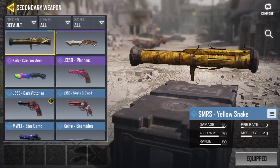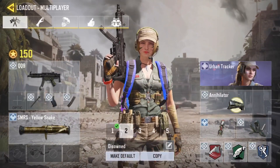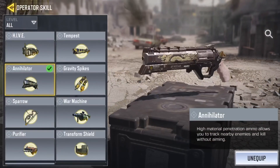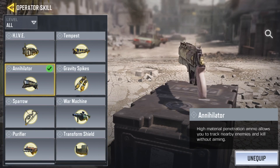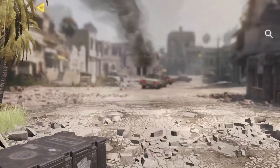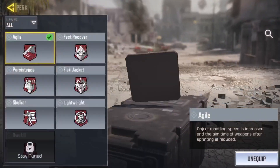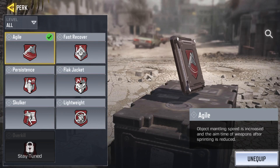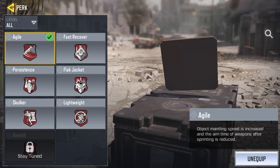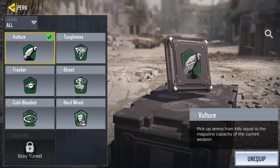If we go to our secondary here, we just have an SMRS, just to pop cars and whatever — not really much to that. And then we have an Urban Tracker skin on, that's from I think season 5 or season 4, I can't remember. We have an Annihilator here, this is really fun to use, it's just so good. And then we have a Tripmine — I don't really use the Tripmine itself, but I do just equip it to run faster. And then we have a Trophy system, that's just to stop grenades and SMRSs coming towards us. We have an Agile here, just so we can move faster and rotate around the map quicker with this gun. This is really useful for SMGs. And then we have a Vulture, just so we can pick up some more ammo.